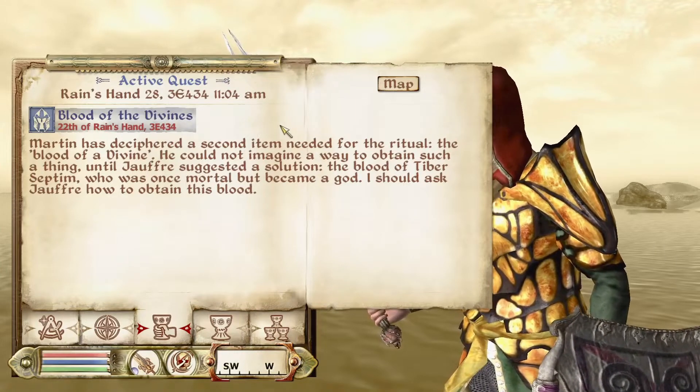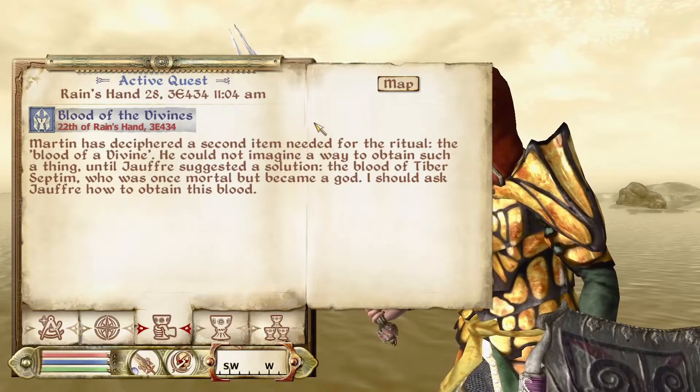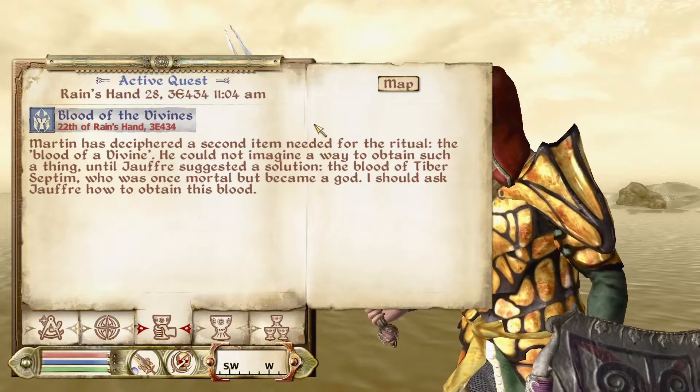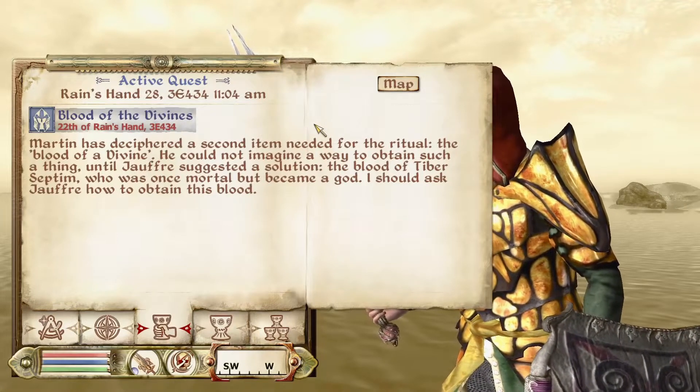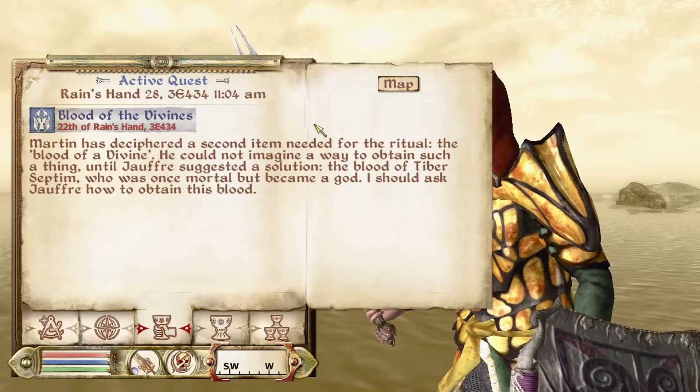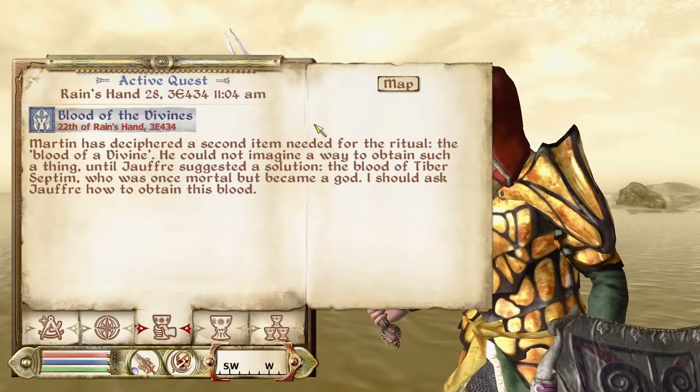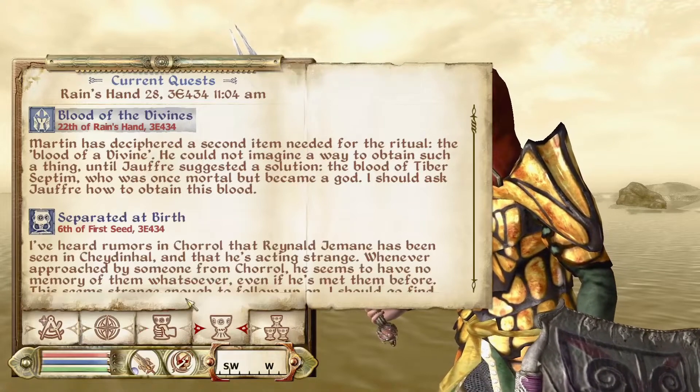Martin has deciphered a second item needed for the ritual: the blood of a Divine. He could not imagine a way to obtain such a thing until Jauffre suggested a solution — blood of Tiber Septim, who was once mortal but became a god. I should ask Jauffre how to obtain this blood.